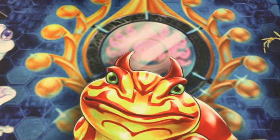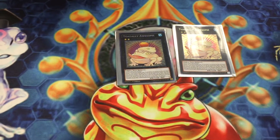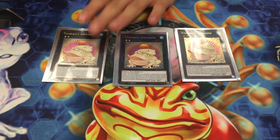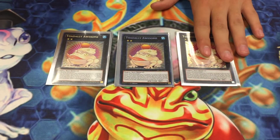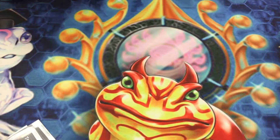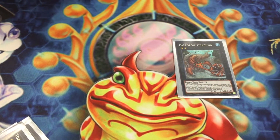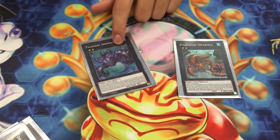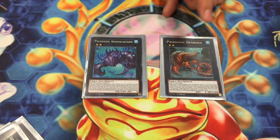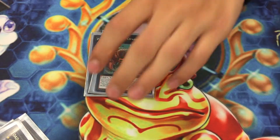The extra deck is pretty standard. We've got 3 Toadally Awesome — best card in the deck, amazing. This is the reason why I played this deck today and I'm not going to ever stop playing it. Then I did 1 Opabinia and 1 Anomalakaris. Didn't go into Anomalakaris today, even though in theory it's very good. Opabinia I went into a couple times today, just searched out the traps and got rid of stuff on the field.